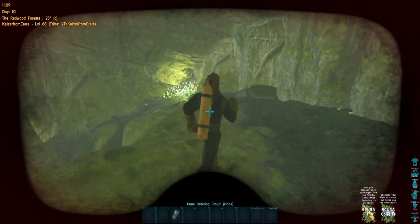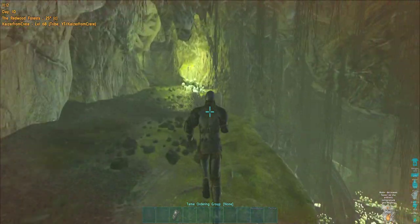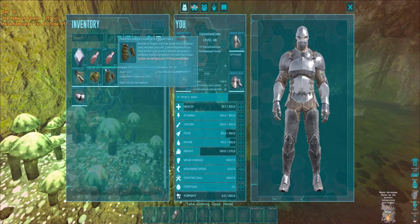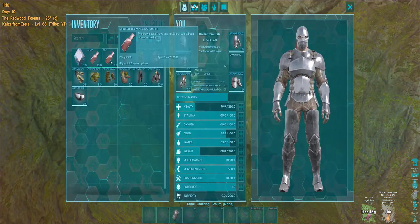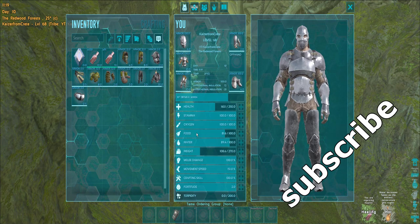So assuming you have no access to scuba or a gas mask and don't want to make gilly armor, can you run the swamp cave in and out with a flag and 200 med brew? Yes you can. Also, the hazard suit doesn't work here for some reason — I know it's pretty wrong but that's just how ARK works. Anyway, that's all you need to survive in the swamp cave. Hope this helps. Thank you for watching, see you in the next video.